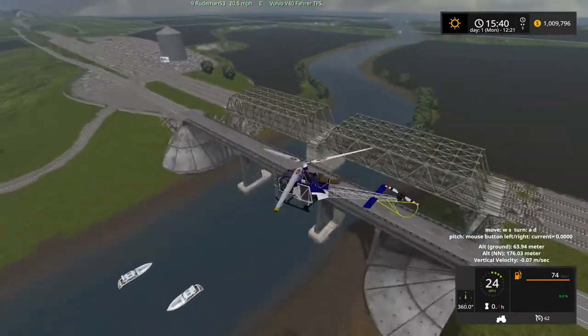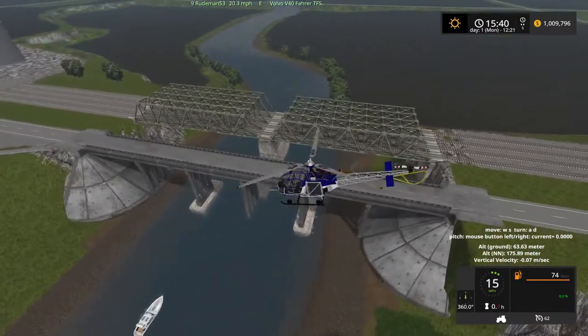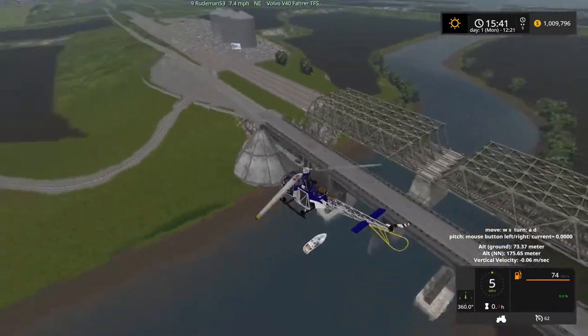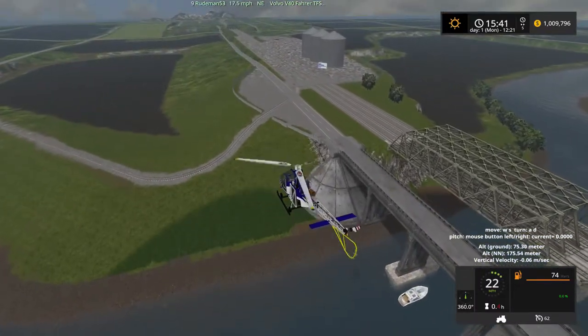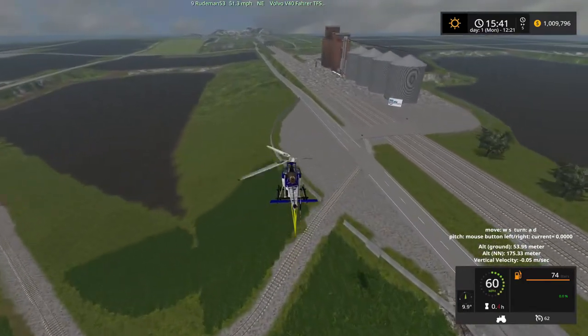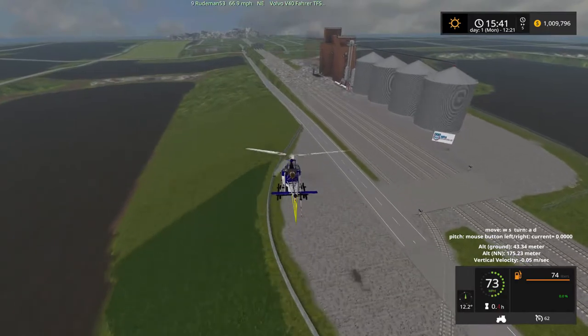There's a lot of heavy detail in this. Look at the train trestles — they look pretty stout. You've got all kinds of grain facilities. There's MFA.